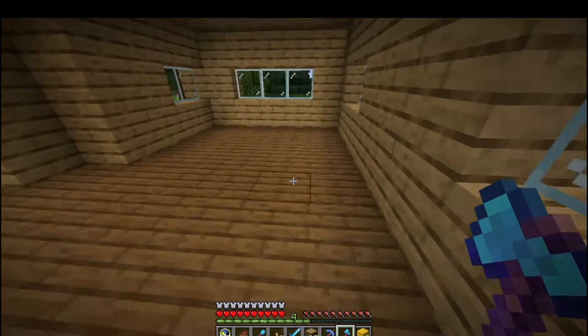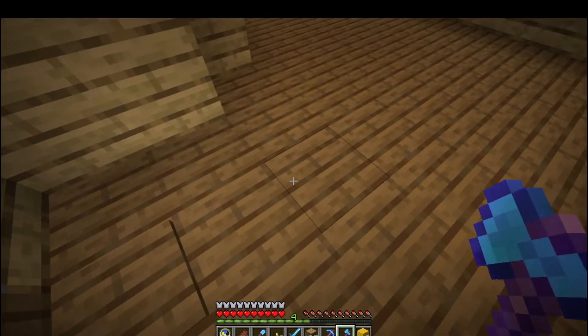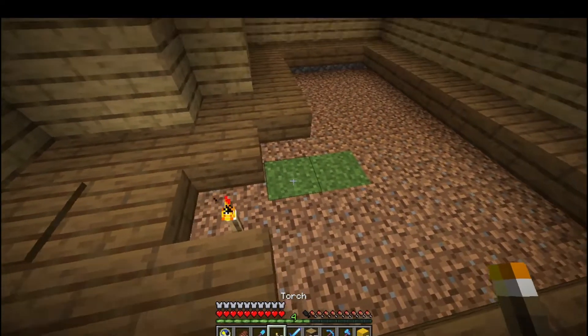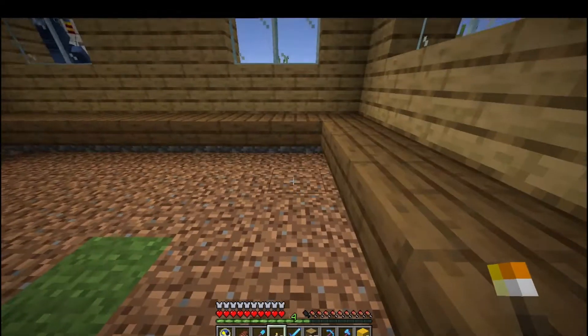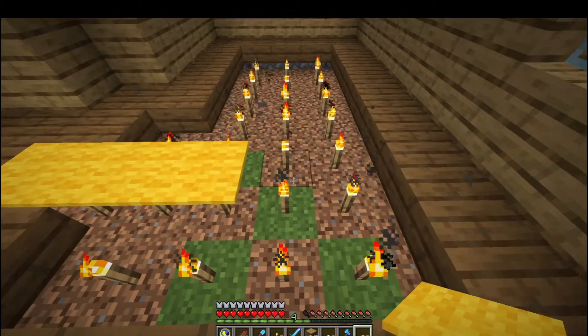We're going to start today's episode by doing some interior decoration. Let's go ahead and do our torch trick and get a rug down in here. Beautiful. And let's do some yellow carpet in the middle and some white trim.